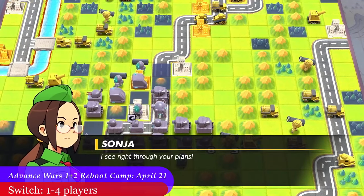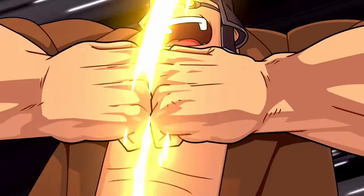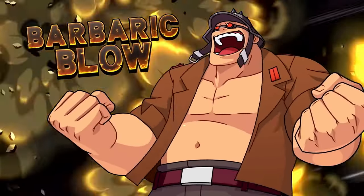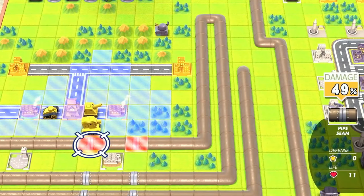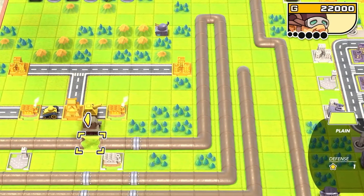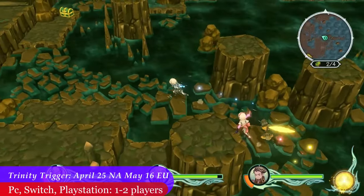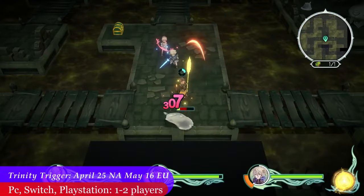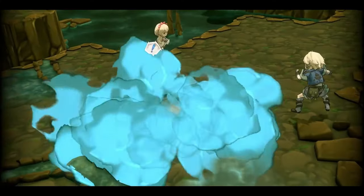Advance Wars 1 plus 2 Reboot Camp is finally coming to Nintendo Switch on April 21st. This is a remake of the old GBA turn-based strategy games. The main campaign will only be solo, but you will have the opportunity to challenge your friends in local or online strategic battles. Releasing on April 25th, Trinity Trigger is perhaps one of the only times I have found myself interested in a JRPG. This game will support up to 3 players locally throughout the campaign.